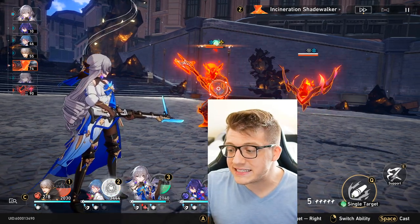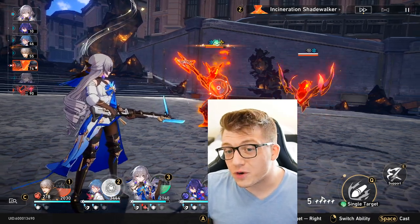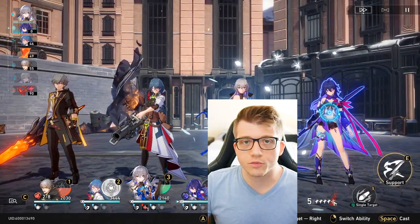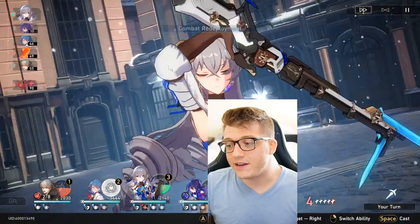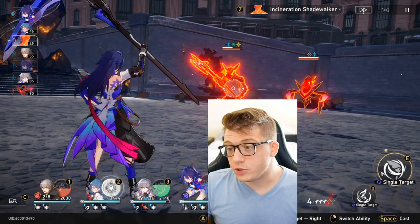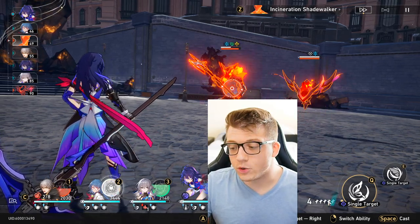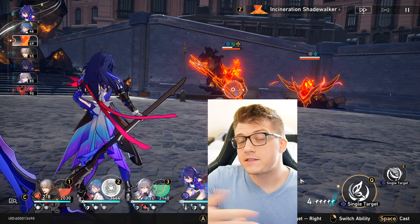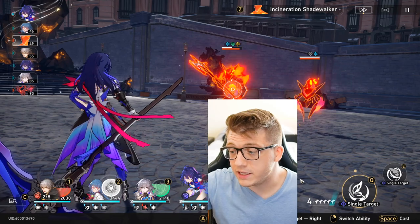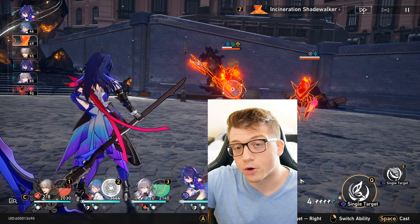If I use a skill for my Bronia, you can see it reduces my skill points by one. Then with my Zilla, I can also use a skill, or I can use a basic attack — and if I use a basic attack, it replenishes that skill point I used. This is important for team building. Some characters rely heavily on their skills, while some characters don't mind using a basic attack as long as they get to pop their ultimate every once in a while.